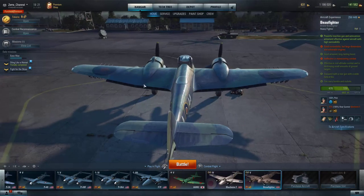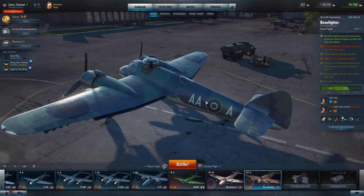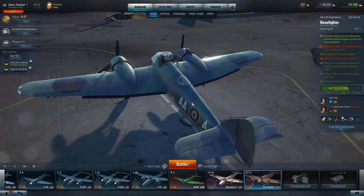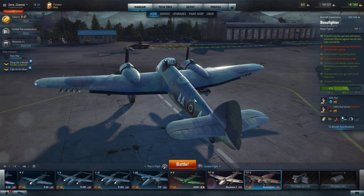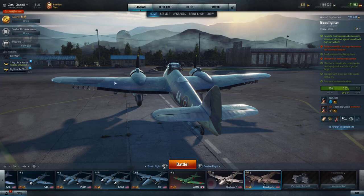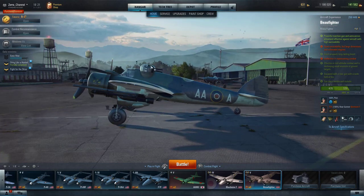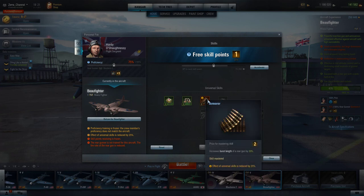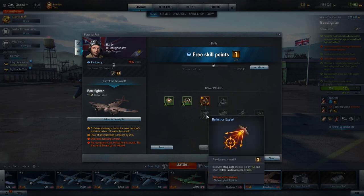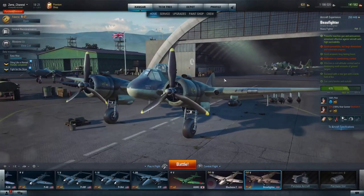The Beaufighter is not the fastest — kind of sluggish — however, the biggest strength of this Beaufighter is actually the rear gunner. I have so many kills with the rear gunner. Many players — I don't know if they know, or probably they're new to this game — they are surprised how fast they are melting. They're melting like there's no tomorrow if they try from the rear. Even from the side, the rear gunner will still shoot at you.